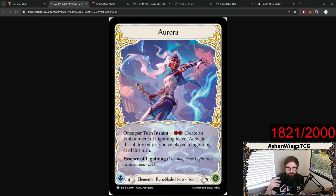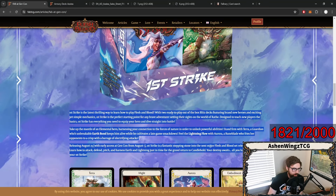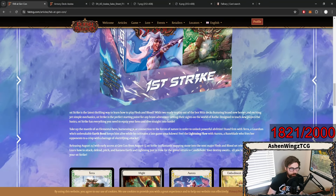this hero was already announced for Rosetta, but this is an alternate art specifically for the First Strike decks for her. She is more of an offensive deck, right? She likes to go wide, be very aggressive with her stuff, and they've made that known in all these little blurbs here. Take up the mantle of an elemental hero, harnessing your connection to the forces of nature in order to unlock powerful abilities. Stand firm with Terra, a Guardian whose unbreakable Earth Bond — and Earth Bond is in caps — so I'm assuming that Earth Bond is a new mechanic we are going to see specifically with Terra. They keep him alive while he cultivates a late-game smackdown, and then feel the lightning flow with Aurora, a Rune Blade who fries her opponents to a crisp with a barrage of electrifying attacks.